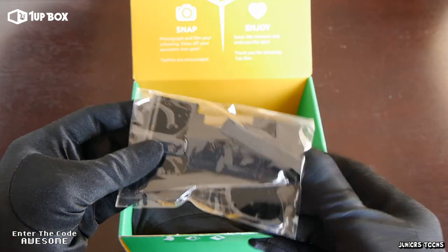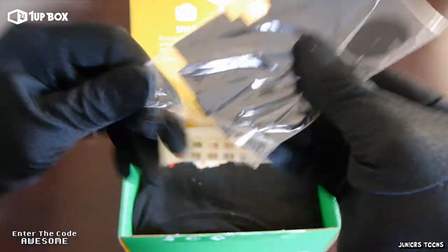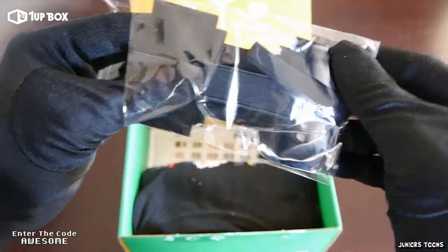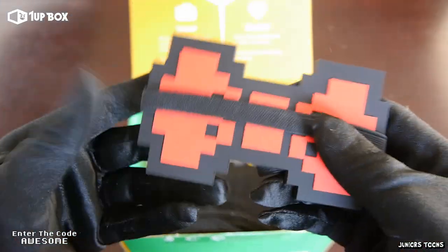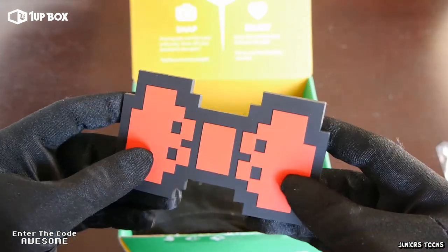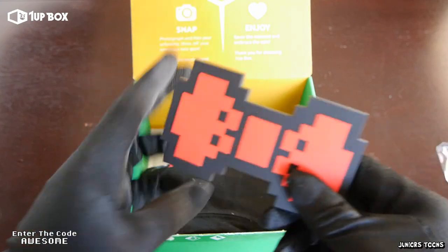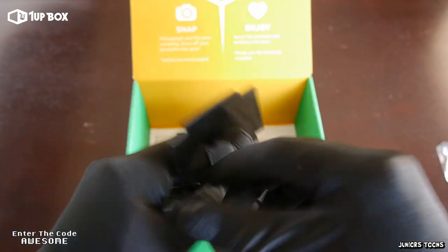It's an 8-bit bow tie! I think it's a bow tie, you guys. That's a good way to show your 8-bit love, especially if you gotta wear a suit or a vest. Actually, I gotta go to a wedding next week — I might just sport this. I'll be the cool kid at the wedding. It's good quality too. I thought it was made out of foam board, but no, it's rubber with a great elastic strap on it. It's kind of like a 3D cutout. I like it.